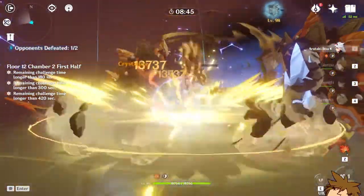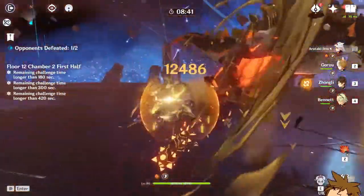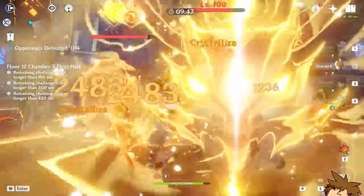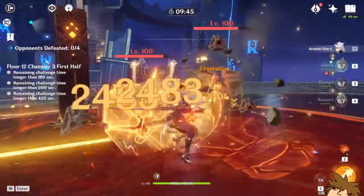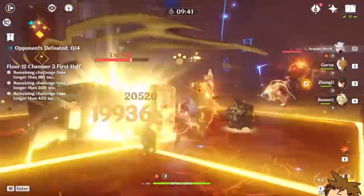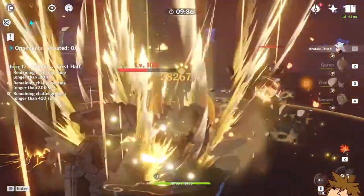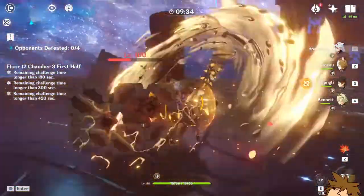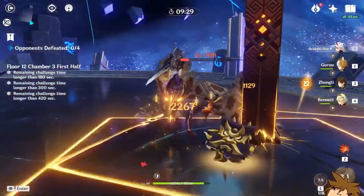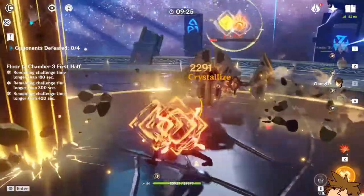You really want a shield to get the most out of his kit. Also, if you have Gorou at constellation 4, he actually heals you, so maybe you don't need a separate healer. Just stack defense on Gorou and he'll heal you based on his defense stat, which is a really great synergy.